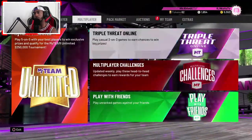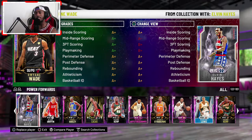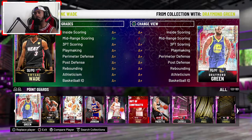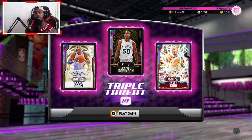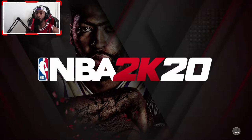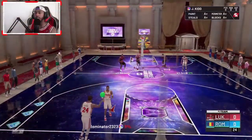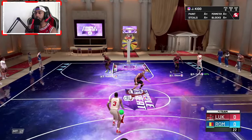We're going to go into Triple Threat, y'all know how I do it. We're going to take out D Wade and drop in Jason Kidd. Now the one thing about it — I know you guys are like, it's about bigger point guards nowadays. But if you can actually play defense, especially with a 98 perimeter defense and Hall of Fame Clamps and Heart Crusher, he's going to lower the stamina of that player and stick defense on them. All right, we're here with Jason Kidd — ready to go. This is the full Jason Kidd gameplay.